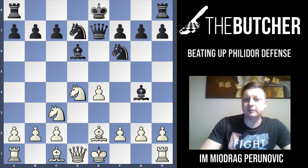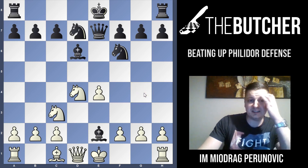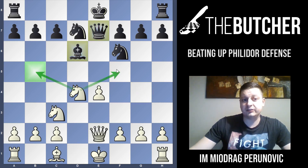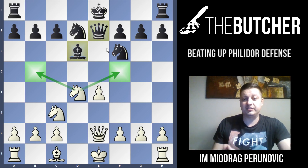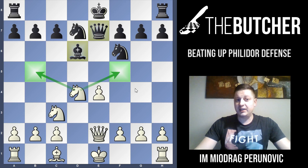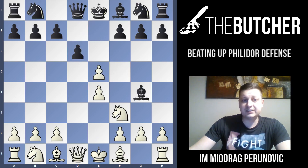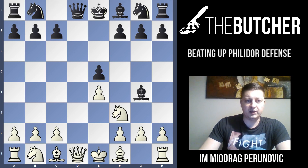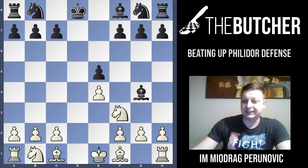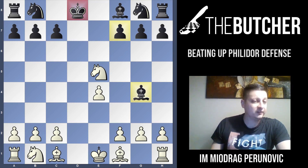After Nd4, Black's position simply collapses. They have to take because the bishop is hanging. When they take, your knight jumps to strong squares and they have big problems completing development. Don't forget Qe2 defends the pawn on e4, and your knight will jump to f5 or b5 winning the dark-squared bishop. Many students ask why not dxe5 — because first you break the castle, and second you win the pawn. Clearly pawn-up with a winning queenless middlegame.